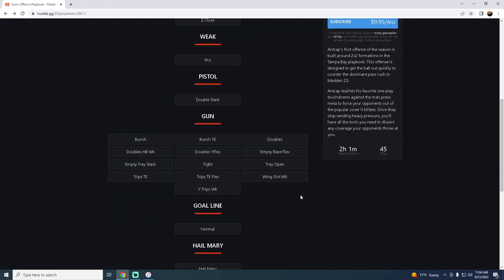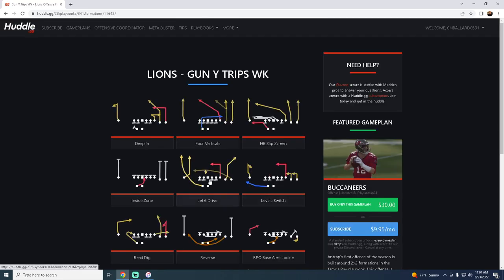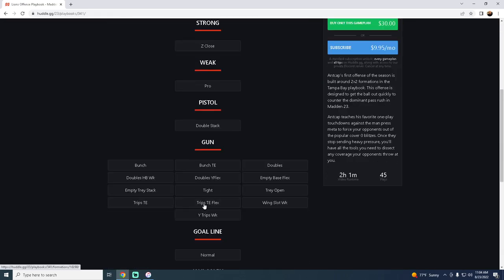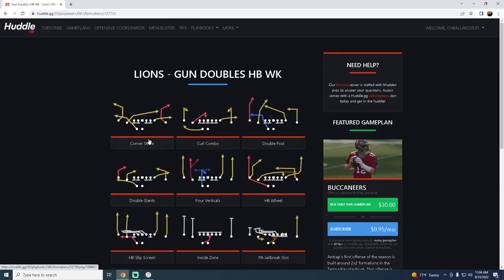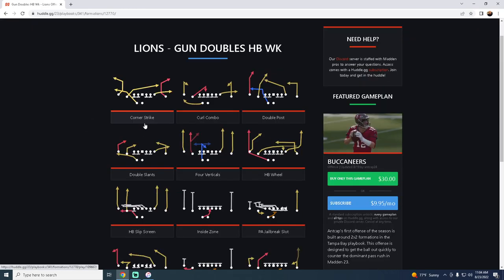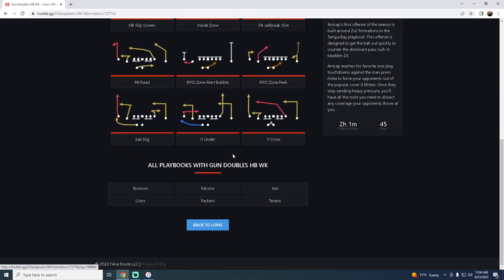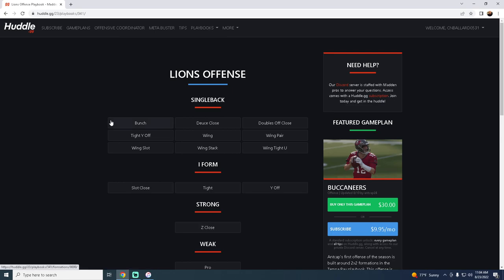They have Y Trips Weak for additional concepts, and a great Gun Doubles where Doubles Halfback Weak is one of the most underrated doubles formations in the game — Halfback Wheel, Double Post, Corner Strike, Y Cross, Sail, Wide Dig, and PA Read. This is a really good playbook overall, and that's why the Detroit Lions come in at number one on our list.